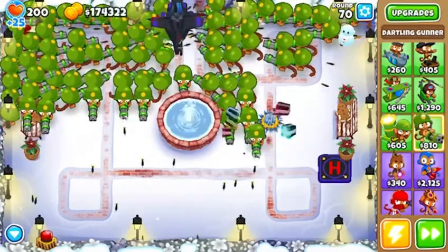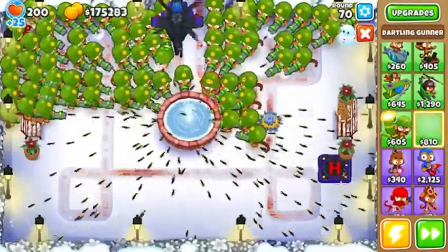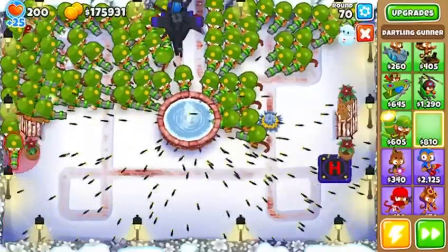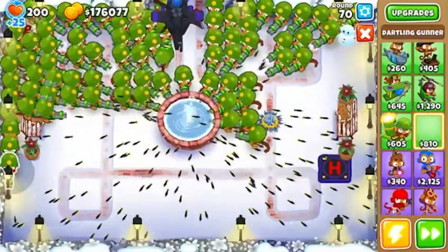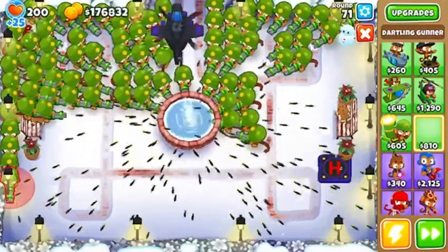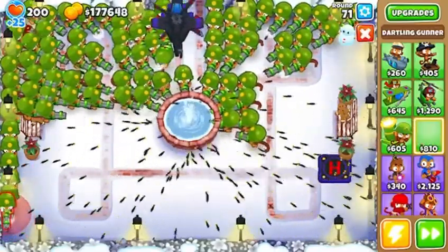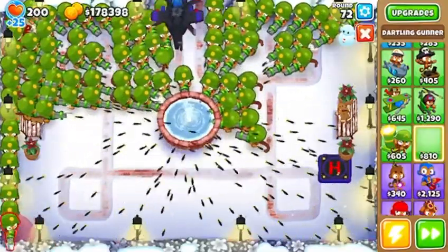I love how there's just gingerbread men sitting on the benches — they're chilling out, they're vibing, they're nice, they're cool. Dartling gunner here. Can't fit one there. Dartling gunner here. Another one there, and another one right there, and another one right here. See? Cooler than you think already. I'm going to do the whole outer rim full of dartling gunners. I think that'll be cool. Apache Prime is just so good — it's just dealing with rounds by itself since I re-bought it, which is actually pretty cool.